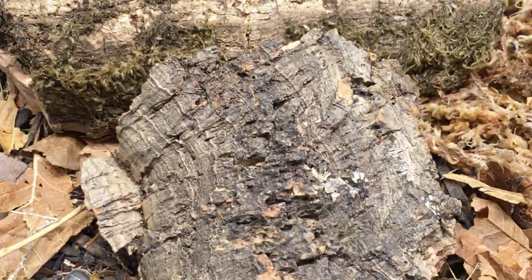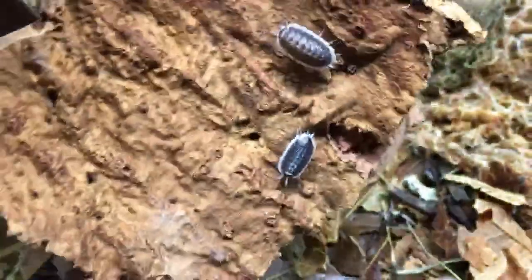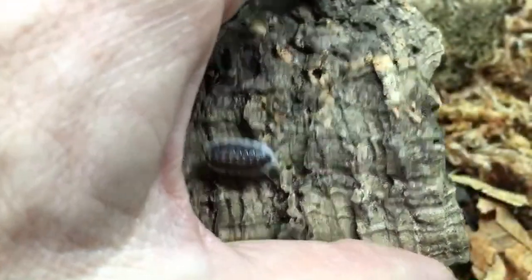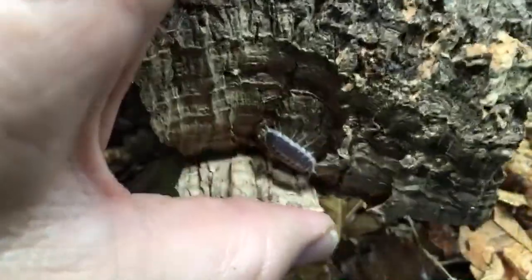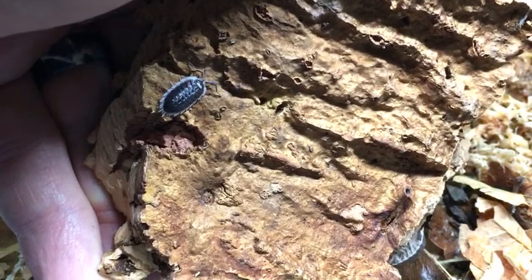For isopods in Europe, you could get a ton of species. Zebras are definitely a good one to start with. Magic potions also need the things that Spanish isopods need basically: a good moisture gradient with a dry side. They're somewhat climbers — they walk high up on their legs — so you need some good surfaces for them to climb on.